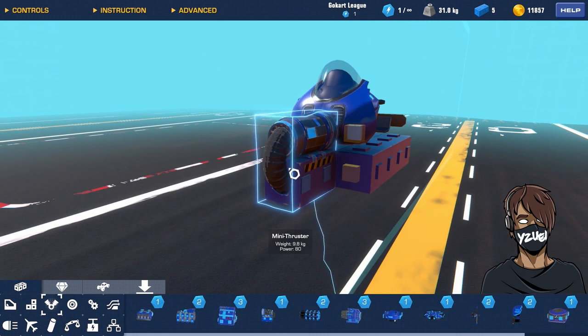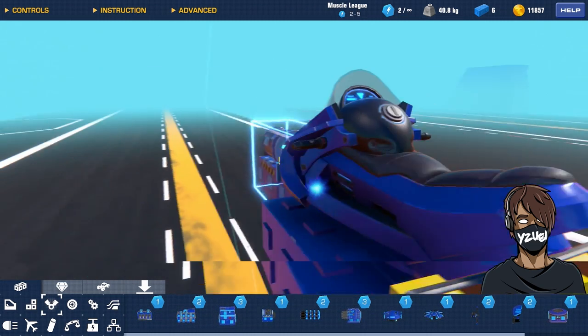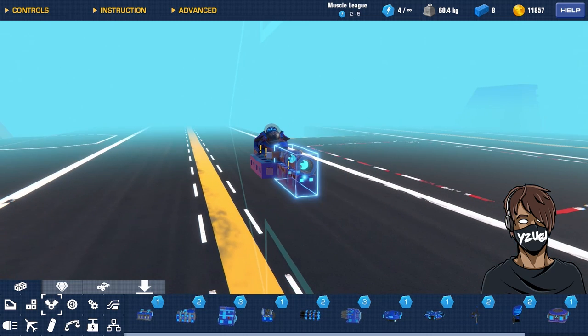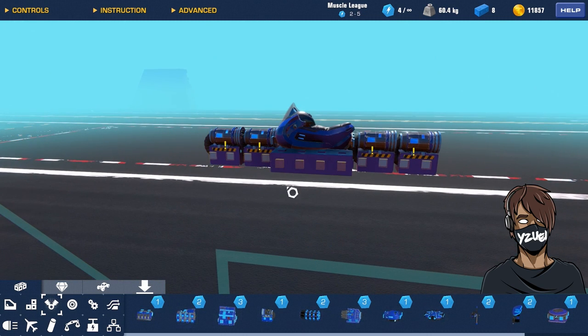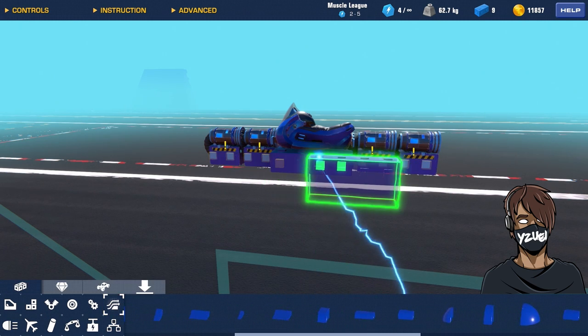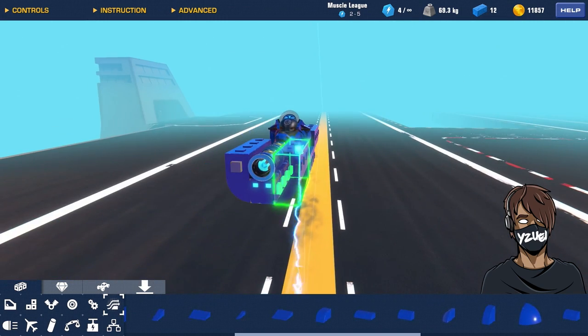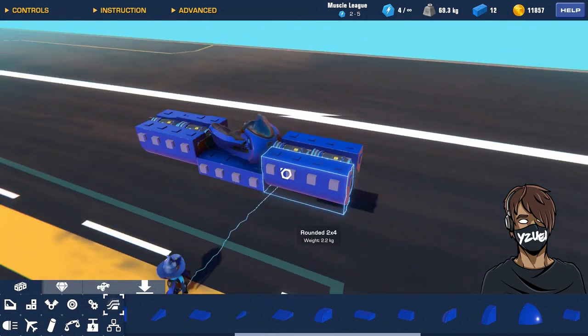Don't worry about the thruster not being connected — copy and paste and select both of the ones at the front, then make sure they're copy and pasted to the rear. The reason we're using mini thrusters inside the build is because the propeller won't have enough strength to pull our plane into the sky, so the mini thrusters will give us a nice speed boost. Go into aerodynamics, find the 2x4 rounded, and copy them onto each side of the mini thrusters so they're nicely hidden inside the build.